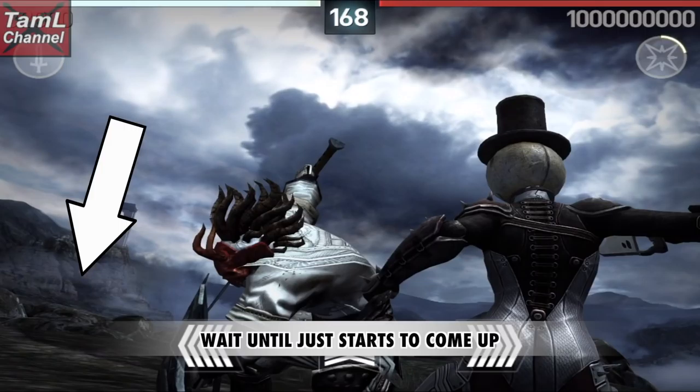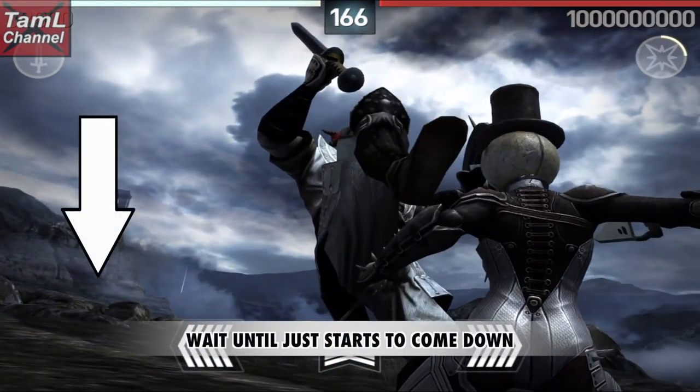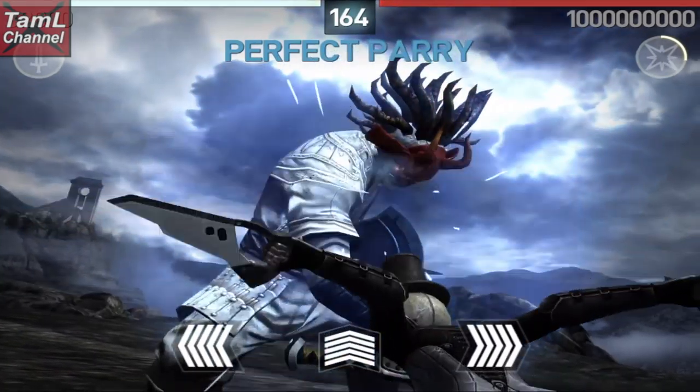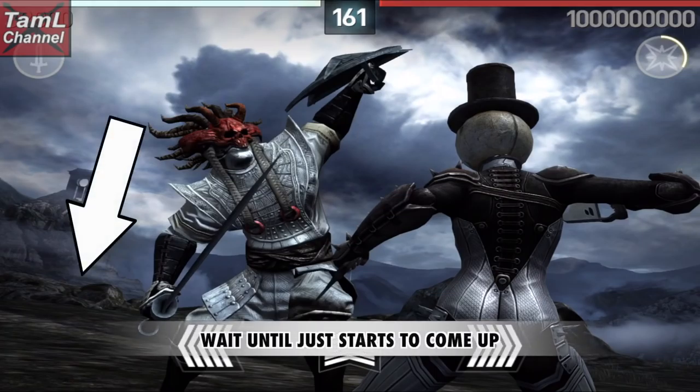With this shield bash, wait until he just starts to come up with his shield and then swipe with that slight diagonal angle. Then with this kick, wait until his leg starts to come down and then swipe vertically. And this kick — as he starts to come up, swipe vertically.